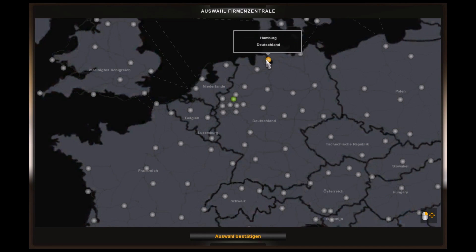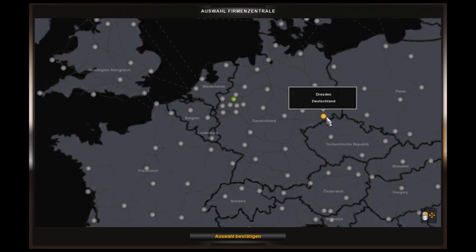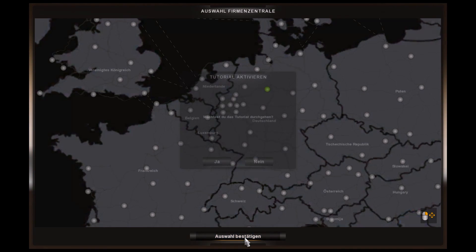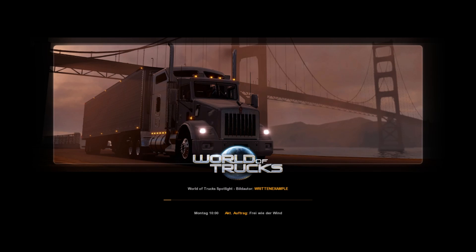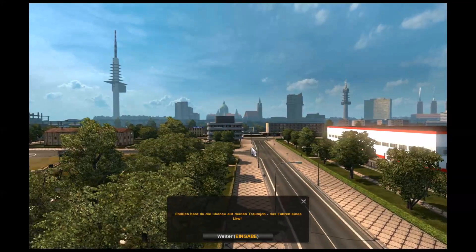Wähle die Stadt, in der du beginnen möchtest. Ich gucke mich mal kurz um, welche Städte hier zur Verfügung stehen. Starten wir mal in Hannover – eigentlich ein ganz zentraler Punkt. Ich möchte das Tutorial nicht durchgehen. Jetzt lädt das kurz, ich mache nochmal einen Cut, weil ich noch schnell die Einstellung vornehmen muss. Willkommen im Euro Truck Simulator 2!